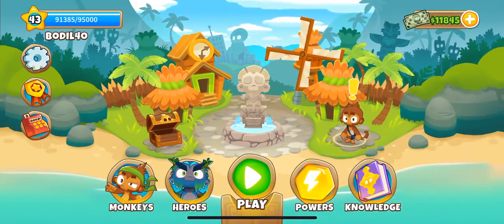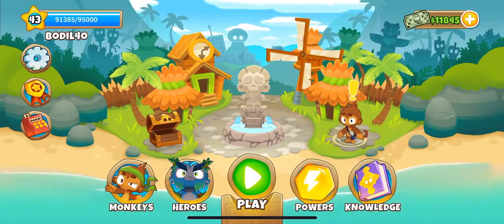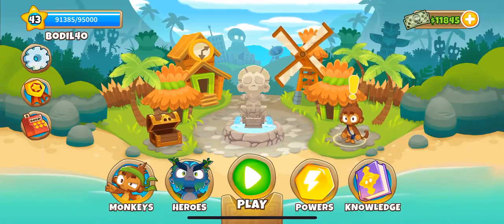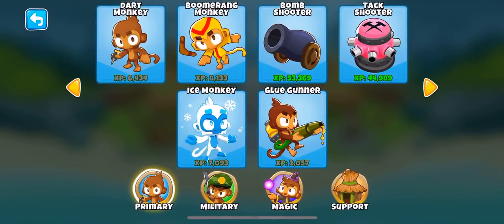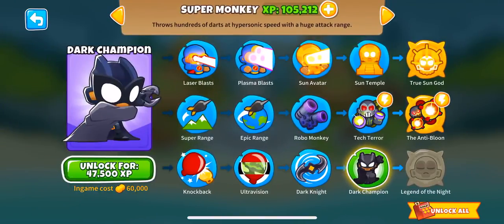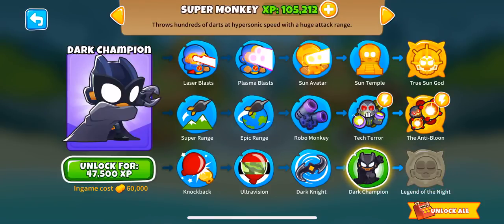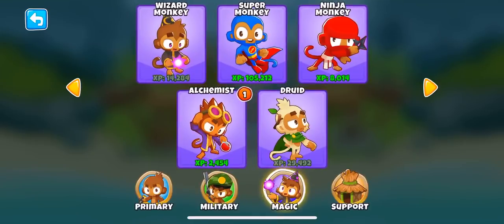Hey, what's going on, guys? My name is BorioFortia, welcome to another BTD6 video. Today I'll be doing a tutorial on how to get fast experience for the towers, because as you guys know, it costs a lot of money if you want to buy it with real money. Some towers, like the Super Monkey, require an absurd amount of grind — this requires 100k XP to unlock, and the Dark Champion requires 47,000. That's a lot of experience.